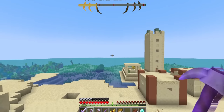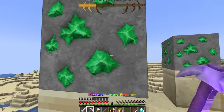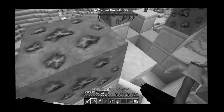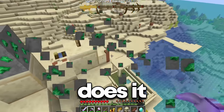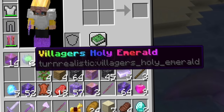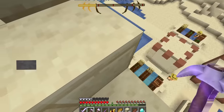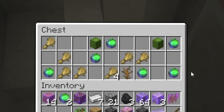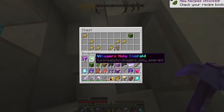Are those emerald blocks at the top of this village tower? What in the world — they are! These are realistic emerald blocks. I have to stop shifting — these things just spawn everywhere. What does it drop? It drops something called a villager's holy emerald. Maybe we can do some cool trades with these guys. They keep falling everywhere, but there are tons in the chest here as well — tons of villager's holy emeralds.